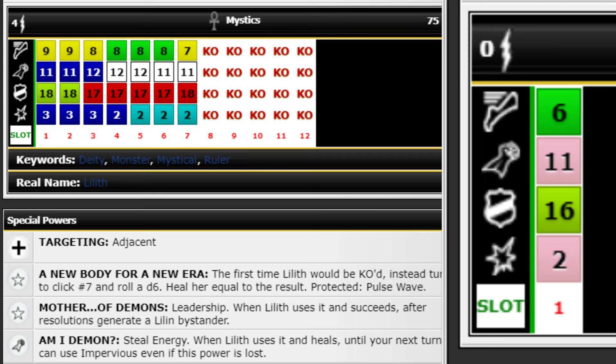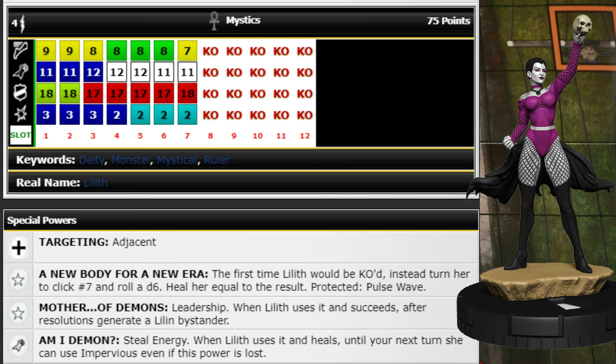The Lillin bystanders have 6 movement with Charge, 11 attack, Precision Strike, 16 Combat Reflexes, and 2 damage with Empower. Just running up with 11 attack and hitting for one with Precision is nice, but getting a bunch of those Empowers around is great. There doesn't seem to be a maximum on the bystanders either, so she could pump one out every turn if she keeps getting lucky with Leadership.